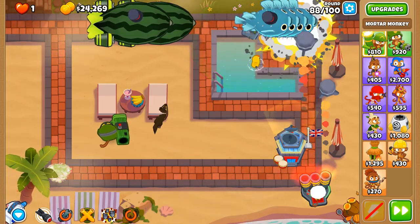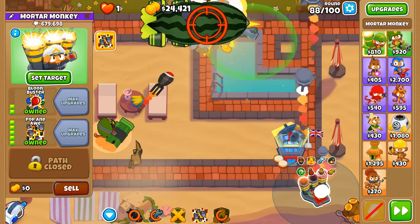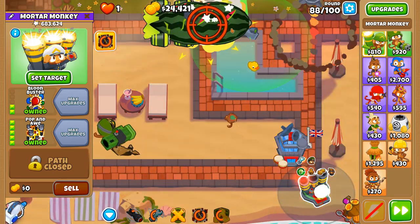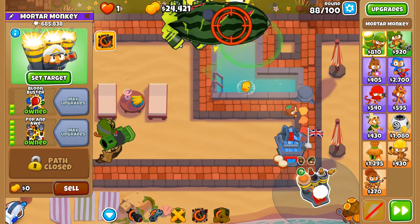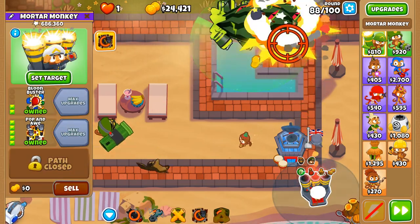I literally thought the explosions would handle it, but no — we need more, we need even more explosions. Some more global explosions from the Pop and Awe. Let's use Pop and Awe to inflict a bit more damage and keep on going — we'll get our revenge this time. I feel it.